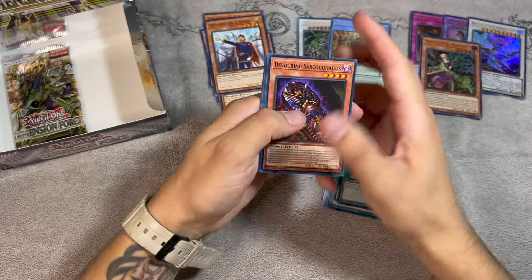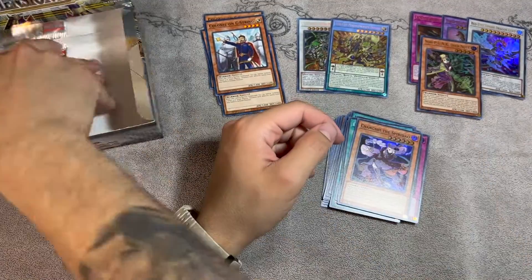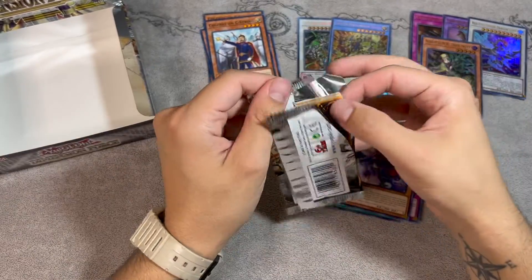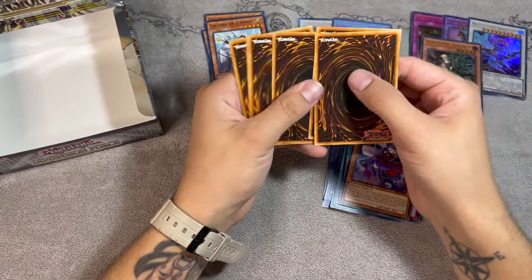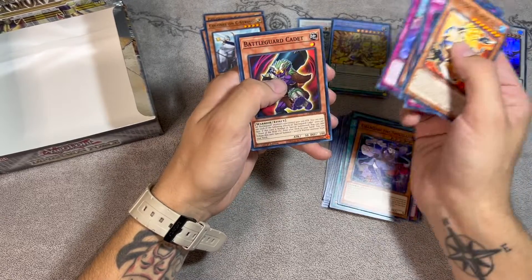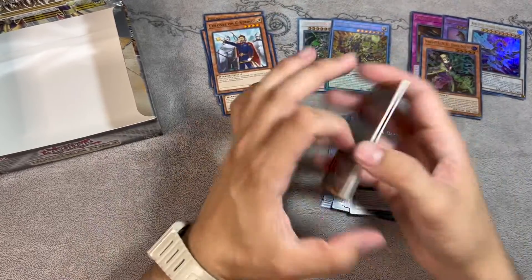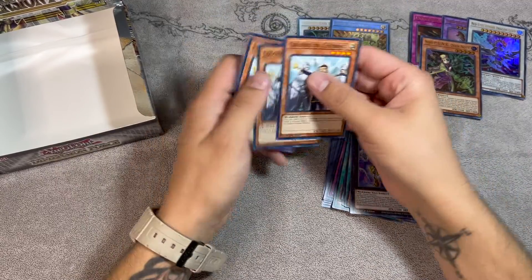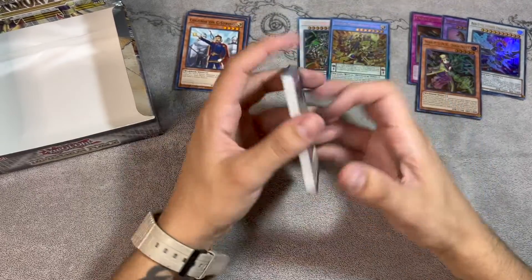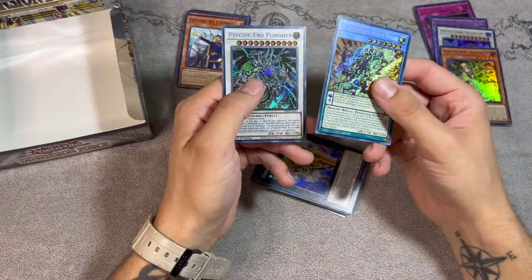Second to last pack: Sarcophagus, Vivid Tail, Battle Guard Hydra, and Changshi the Sharvara. Last pack — not banking on a whole lot. There's a chance at a starlight but I'm not crossing my fingers. We got four ultras and two secrets, so we already got what we're supposed to get. Final pack: Reaper, Haunted Zombies, Scareclaw Acro, Sarcophagus, Vivid Tail, Cadet, Feline Hydra, Hero Champion, Clave Solish. Overall supers and ultras: Red-Eyes Zombie Dragon Lord and the Dynomorphia Frenzy.